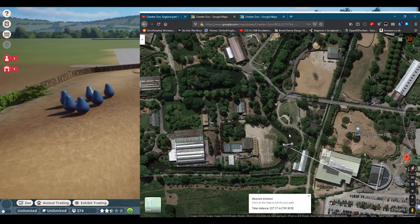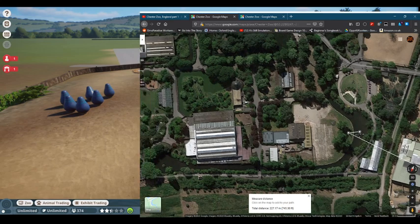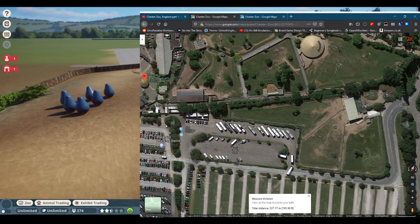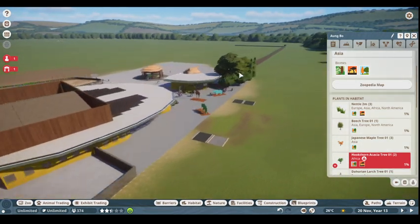In regards to any animals the zoo has that the game doesn't have, I'm still going to build the enclosures and either leave them empty or put in something close to what exists in the game. The problem is there are hundreds of species in the zoo and a lot of them aren't represented in the game. It would be really helpful if they were to do a Chester Zoo tie-in — some Chester Zoo DLC with loads of the animals would be great.